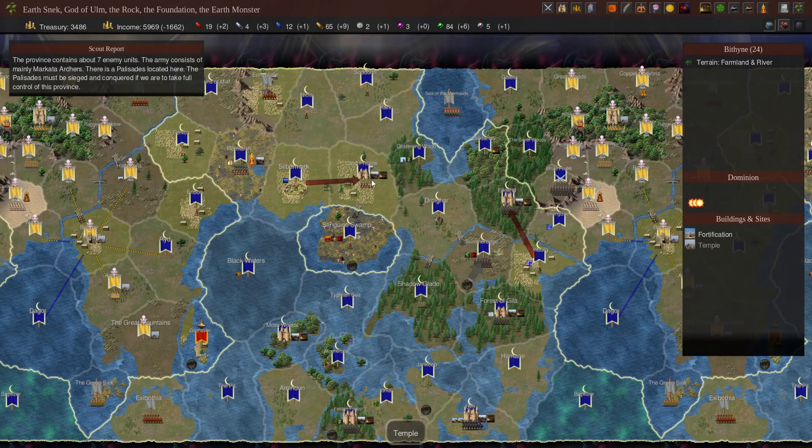Meanwhile, we have four fortifications, some of which are upgraded. We therefore have a higher amount of commander points per turn than them, which means we're automatically going to be having more mages and likely better commanders depending on what national commanders you can make. Because of the number of provinces we have, we also have a much greater diversity in what troops we can take.